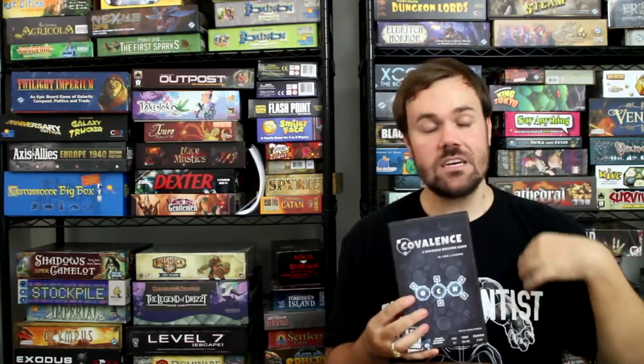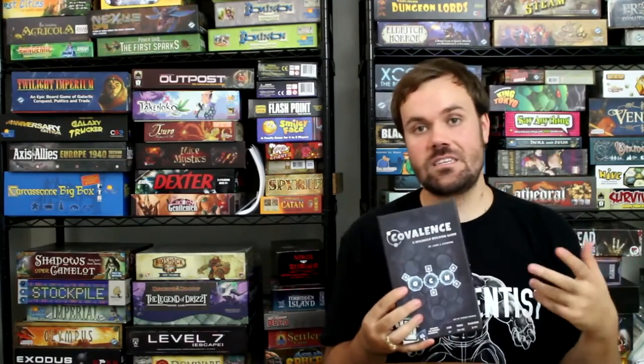That said, you learn about the different types of bonds — we've got single, double, and triple bonds. You learn about the different elements, their atomic numbers, the number of protons, neutrons, electrons, all that kind of stuff. So in this way, I like this better than Ion simply because you're actually able to see the structure of these individual molecules that you're building, which is something that is very important in chemistry, particularly when you're trying to learn about it. And again, Covalence is a great teaching tool.